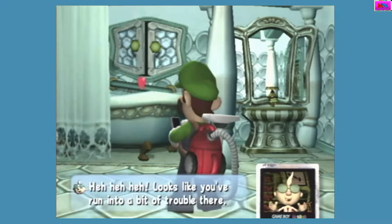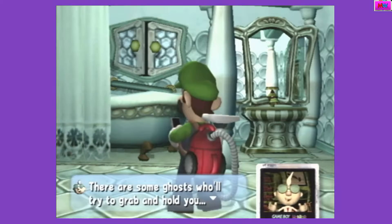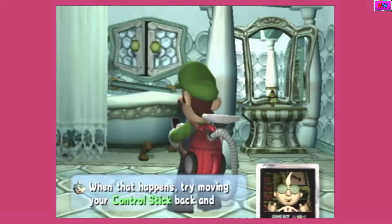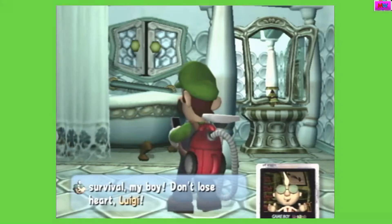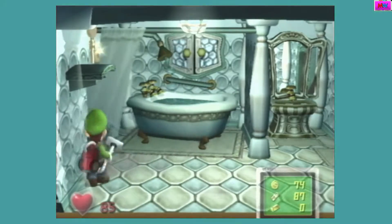Hey hey hey. Looks like you've run into a bit of trouble there. Maybe you need more training? There are some ghosts who will try to grab and hold you. When that happens, try moving your control stick back and forth to shake them off. It's the age-old struggle for survival, my boy. Don't lose. Hard, Luigi.